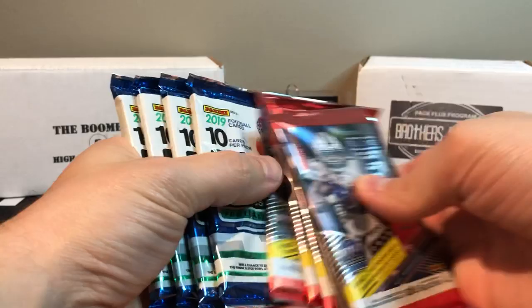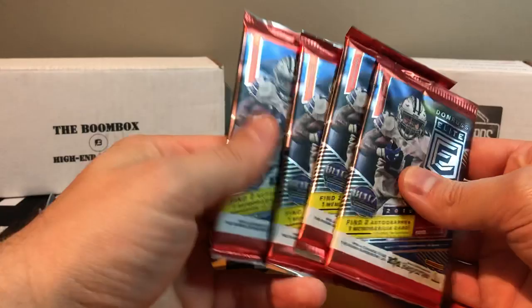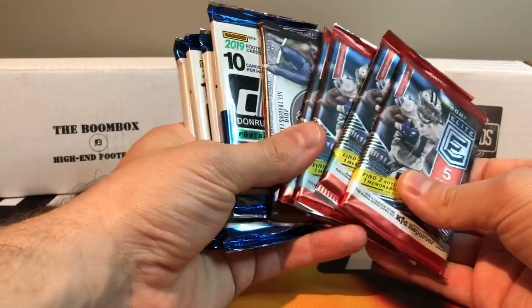We got one, two, three, four packs of Dunruss — you never know what you can get out of that — a pack of Legacy, three packs of Elite, and one of these is a First Off the Line Elite as well. That's the gold box edition, so we'll see how we do. Let's open Legacy first.